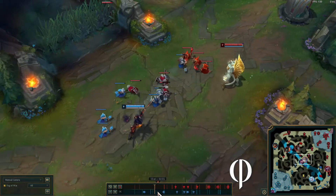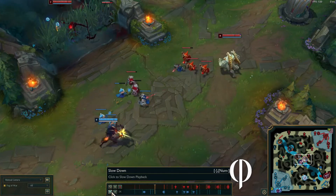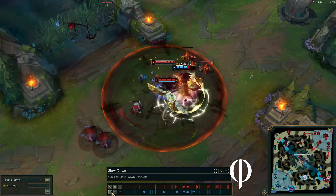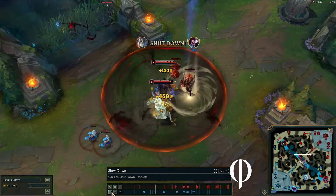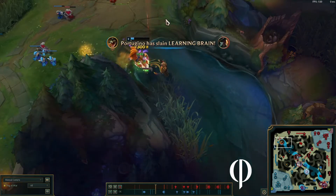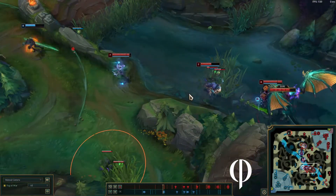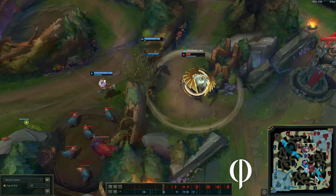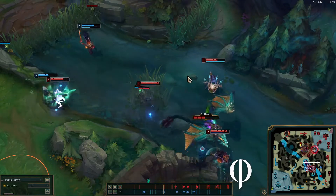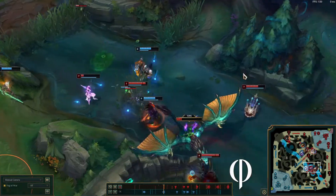Galio gets a kill with the help of Fiddlesticks and Renekton kills our Gangplank yet again. That's pretty close — okay, that was actually pretty close. I felt like we should have had this dragon. I'm trying to zone out their jungler because I know he's gonna smite-steal it. I got the clone on him — he was also killing all my boxes, so there goes my defense.